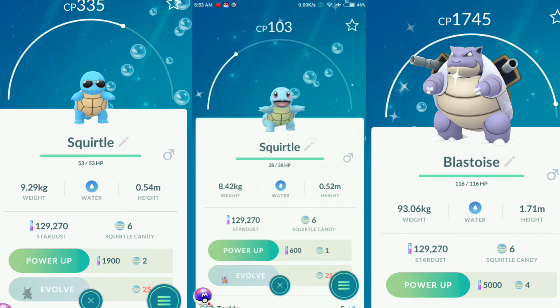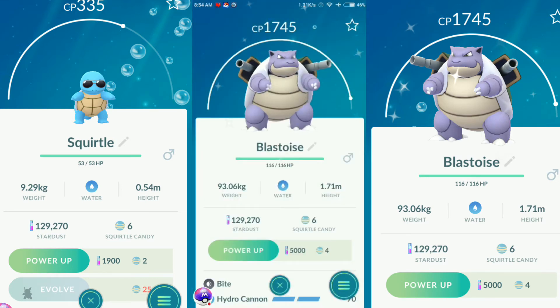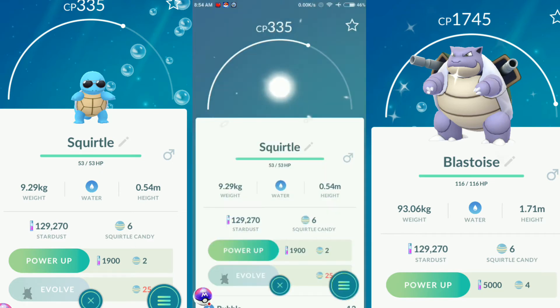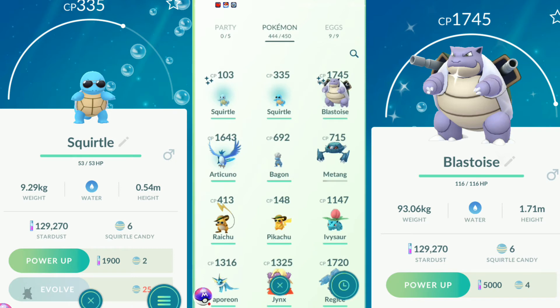A shiny Squirtle like gold, which is two shinies already in just an hour and a half of the event. I think I'm the luckiest right now in this whole event today — to get a sunglasses Squirtle and everything in the game. So my friends, tell me in the comments: did you get these three Pokémon as a sunglasses, as a shiny, and everything in the game?